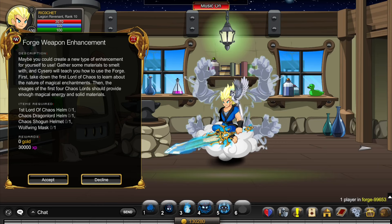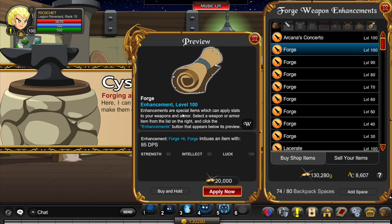You can get Rank 3 by watching my video on how to get blacksmithing rep. For the items, first you need to kill Escherion until he drops his helm. Second, kill Chaos Lord Vaath until he drops his helm. Then kill Chaos Lord Kitsune, then Chaos Lord Wolfwing — each should give you a helm or mask. Once complete, go to Enhancements, Weapon Enhancements, and unlock the Forge Enhancement.